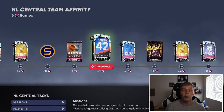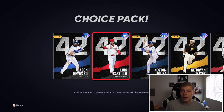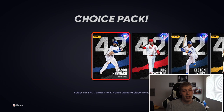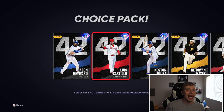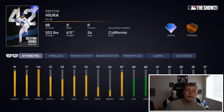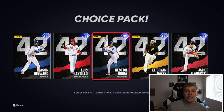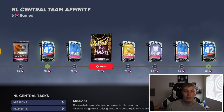These Team Affinity packs can actually be really helpful with some of the collections. But the one you really want to get is going to be this NL Central 42 Choice Player Pack - you get it at 60 TA. It's a choice pack where you get to pick any one of five players: Hayward, Castillo, Hira, Hayes, or Flaherty. I really want Castillo on my team - Reverse Blitz, he's got 91 Contact Right, 114 Power Right, the card looks like an absolute glitch, and you can put him at second base. There's also a Boundless Habit Pack too, which is pretty glitchy as well.